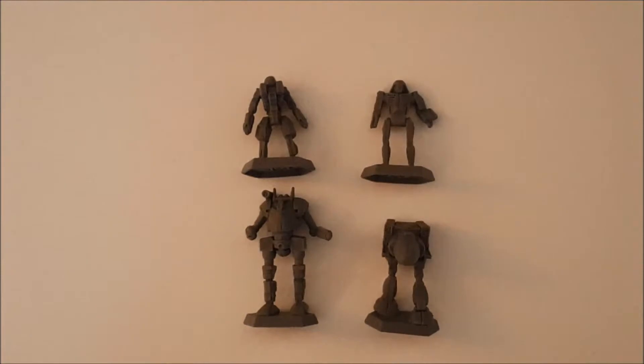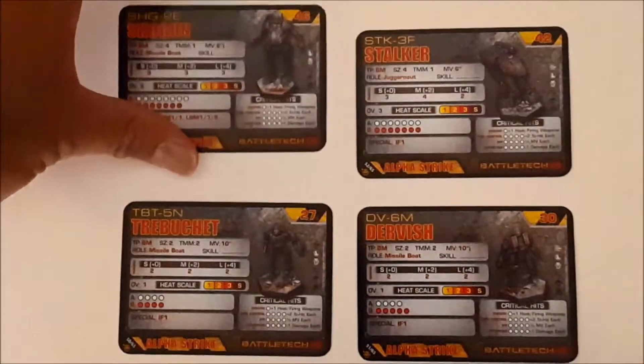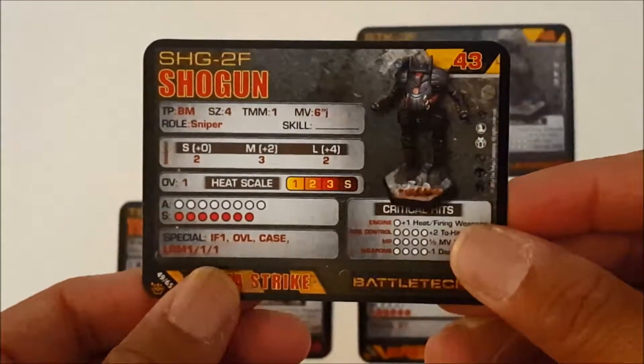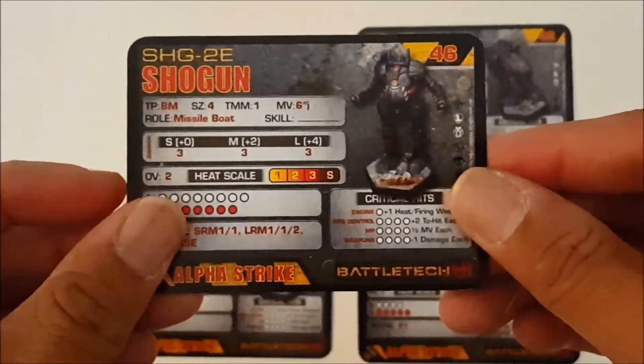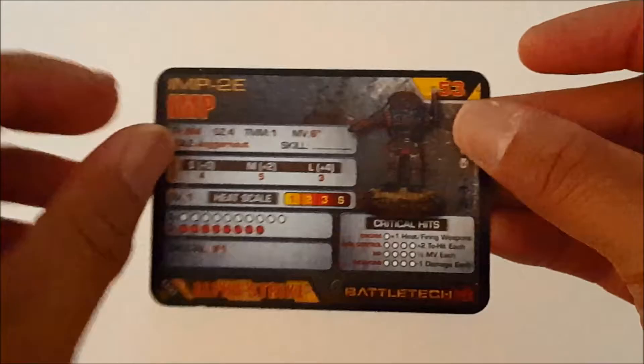Okay, we're going to take a closer look at the stat cards. Here are the four cards for the mechs that are included in this Lance Pack: the Shogun, the Stalker, the Trebuchet, and the Dervish. Each stat card actually has two sides with different variants of the mechs that are included. As with all the Lance Packs, you also get a stat card for a mech that's not included in the pack itself. This mech would be available through Iron Wind Metals.